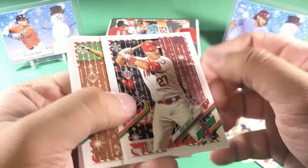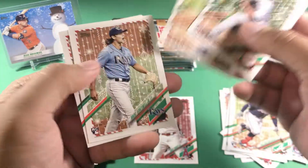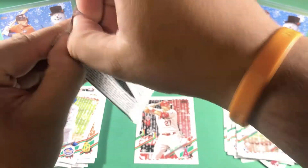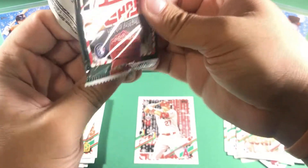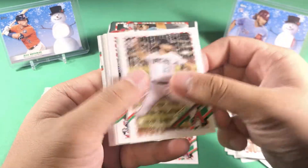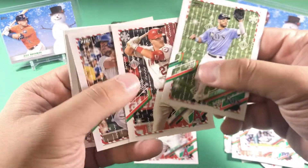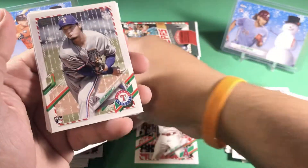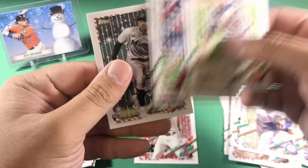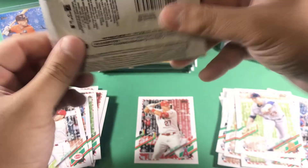I don't know if you can tell on camera but there are some speckles on there, so that's good. Tatis base, Clark Schmidt, Brent Honeywell Jr., and Sixto Sanchez. We also have Zach Gallin, Akil Baddoo — nice rookie — Kevin Kiermaier, Mike Trout this time just base, Patrick Wisdom, Kohei Arihara, Joey Votto, Tarik Skubal, Jo Adell, and Jose Devers. All right, let's get into our fifth pack.